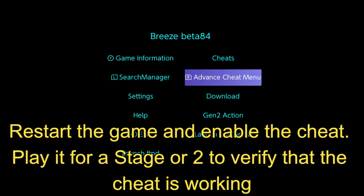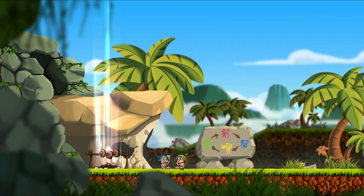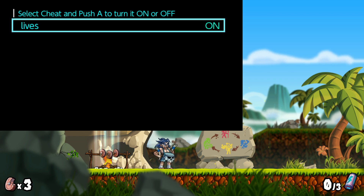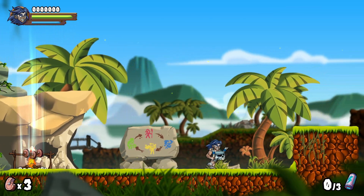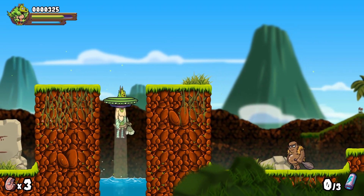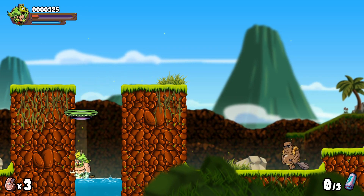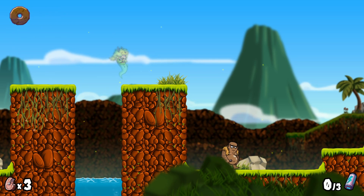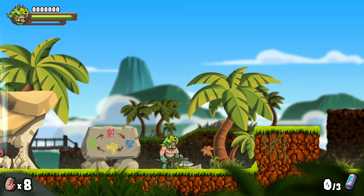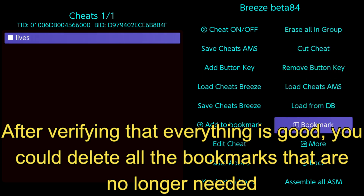Restart the game and enable the cheat. Play it for a stage or two to verify that the cheat is working. After verifying that everything is good, you could delete all the bookmarks that are no longer needed.